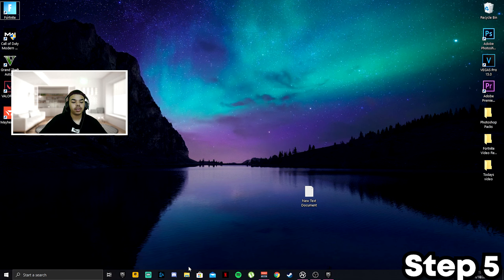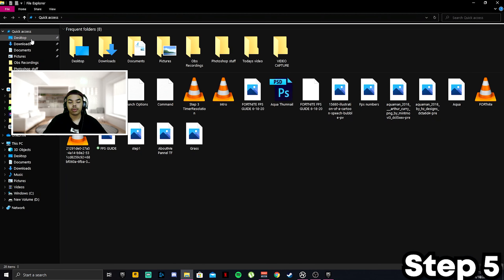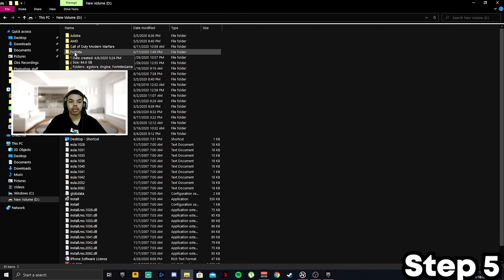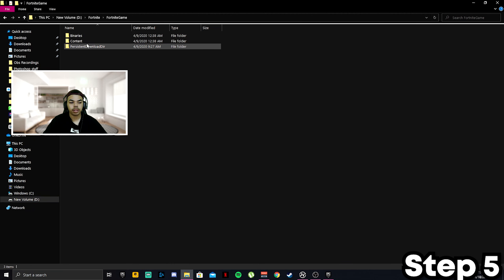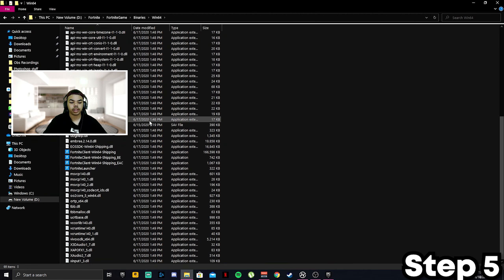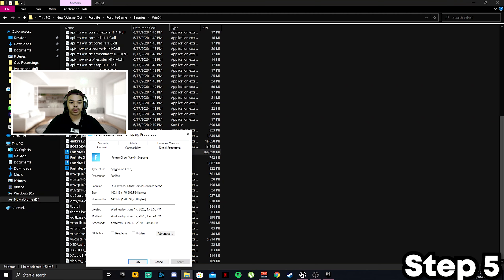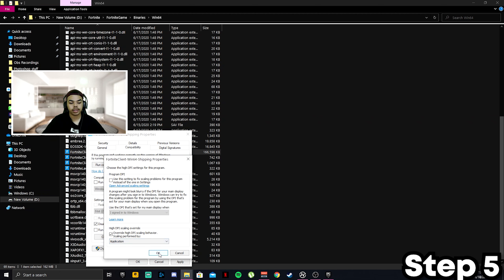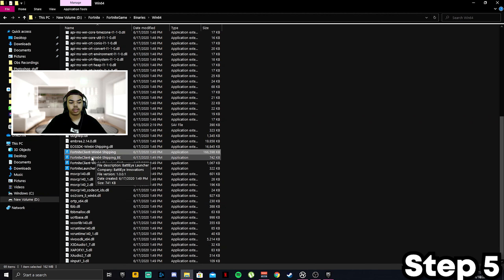For the next step, click File Explorer and navigate to where Fortnite is downloaded — for me it's my D drive. Find the folder called Fortnite, double-click it, then go to FortniteGame > Binaries > Win64. Scroll down to find these four specific folders. Right-click the first one, go to Properties, go to Compatibility, check Disable Full Screen Optimization, click High DPI Settings, check Override High DPI Scaling Behavior, click OK, Apply, OK — then repeat this for the remaining folders.